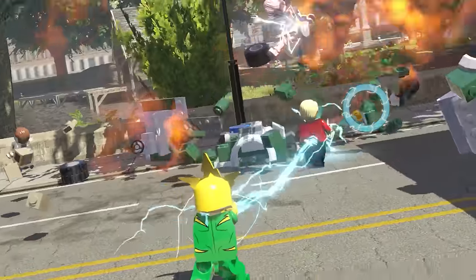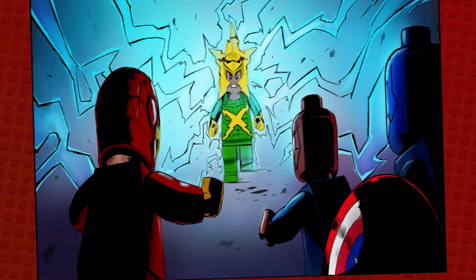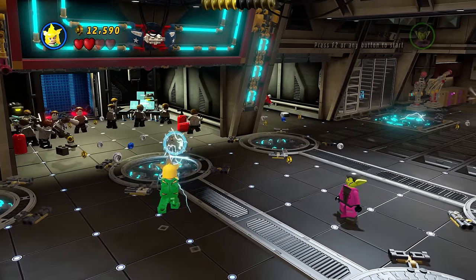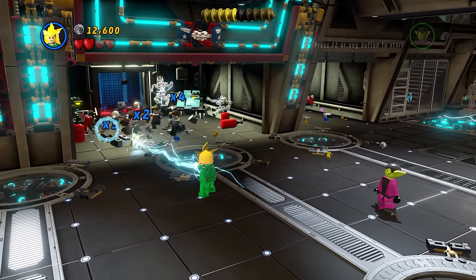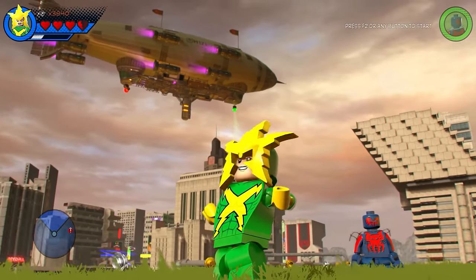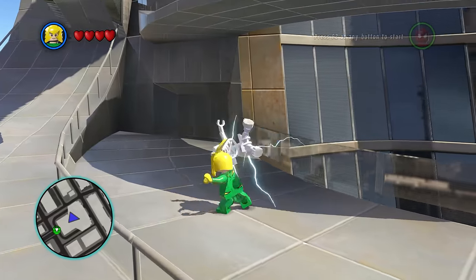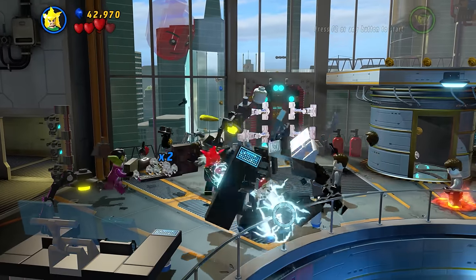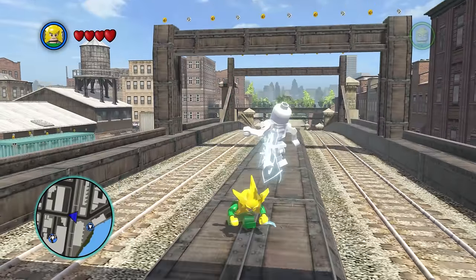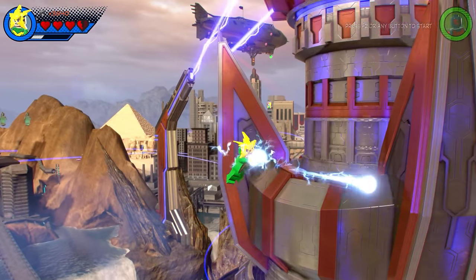Next up at number 19: Electro. The Electro boss fight in LEGO Marvel Super Heroes really doesn't do the guy any justice, but when you unlock him he is pretty insane, being able to wipe out a room of enemies instantly. The classic Electro design is one of my all-time favourites. They gave him Joker's special move from LEGO Batman 2 — that has to be extra style points. His slam attack is the exact same as Doctor Doom's, but it works so well knocking enemies far away. And I love his glider in the first game.